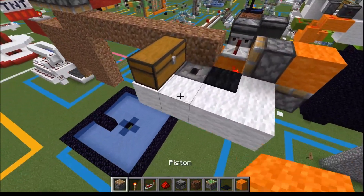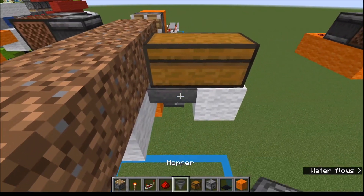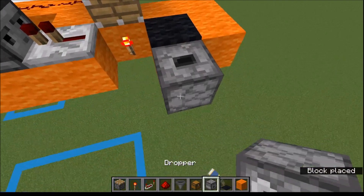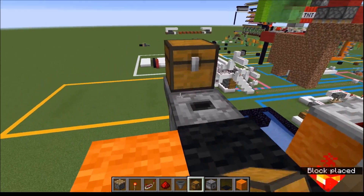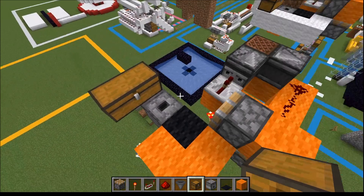We can't place the block on top of it because otherwise we're not able to hoe the dirt. Let's grab a couple more materials. The next step is attaching the dropper to this thing, which is very simple. Just boop. You can use whatever sort of injection or fill system you want — I just have a single chest here.